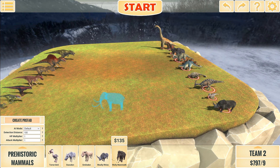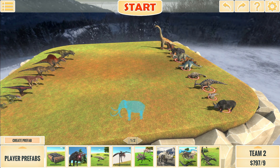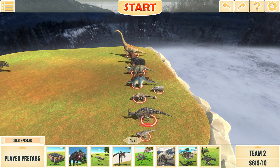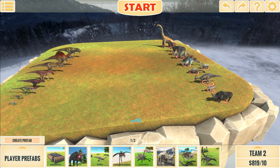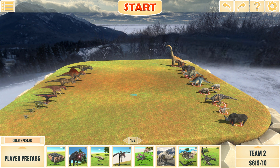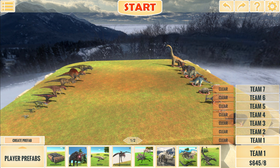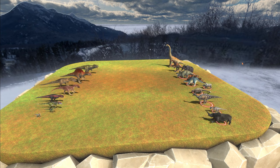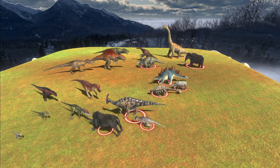We're also going to add our buddy Impassi Horn to the herbivore side. This is just a bonus match — it doesn't really count. Obviously carnivores won. But I'm trying to balance things out. Team one has a cost of 645, and team two has 819. Let's see if these additions to the team can make a difference.